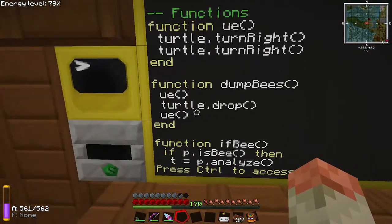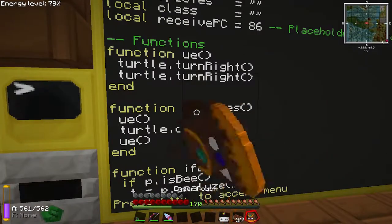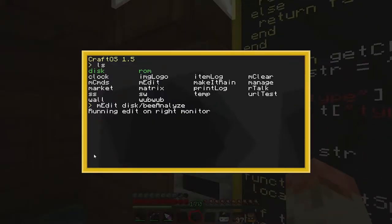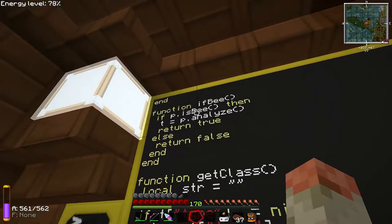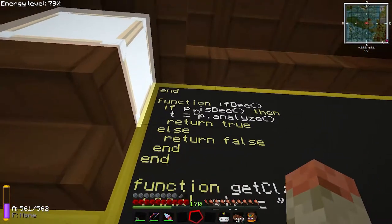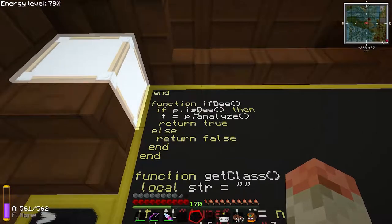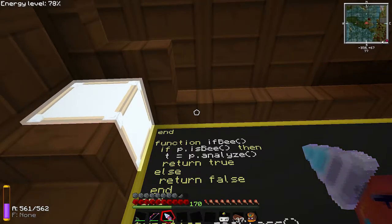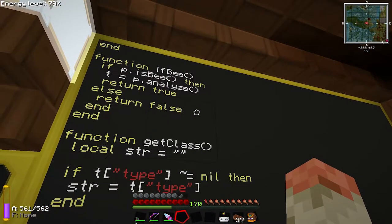The dump_bees function you've seen before — it turns around and if you remember the relay was back there, it drops the bees in and turns back around; fairly simple. This is where it gets into the actual bee analyzer: we wrap the bee analyzer as a peripheral. The function checks if b — meaning p.isBee — returns true. If I put my drill in there it would return false. Then analyze returns a table with all of the bee traits.